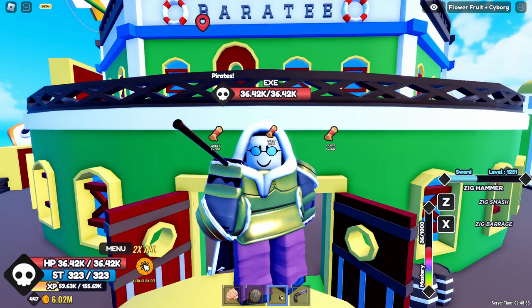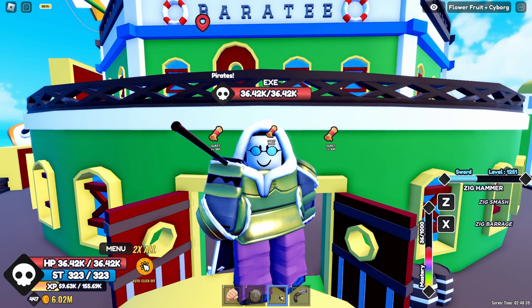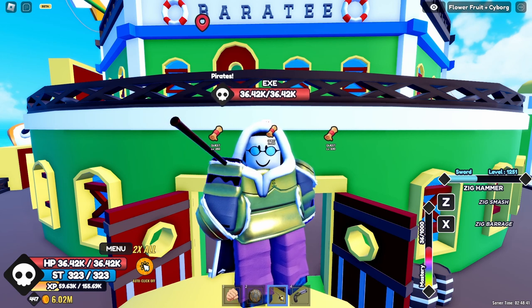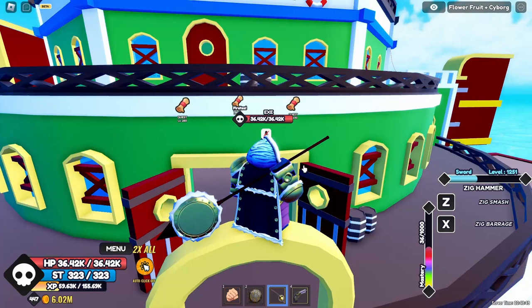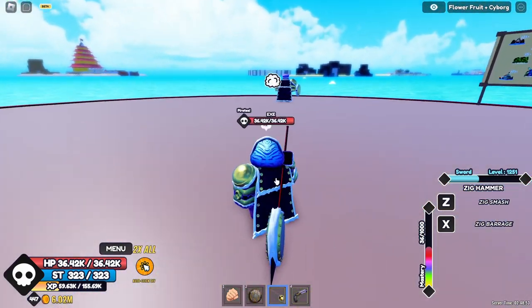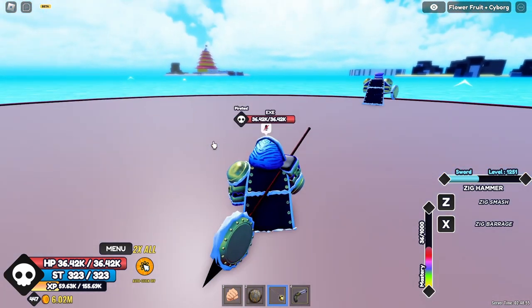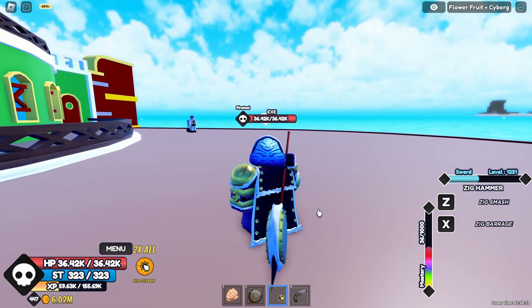In my previous video I was talking about the Zig Hammer and how you can get it. Now it's time to showcase what this weapon has to offer. To get yourself the Dawn Zig, you have a seven percent chance of getting it from the boss.